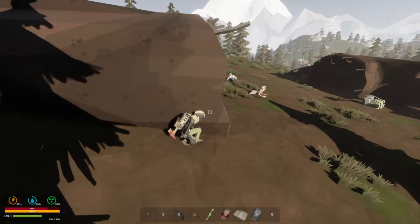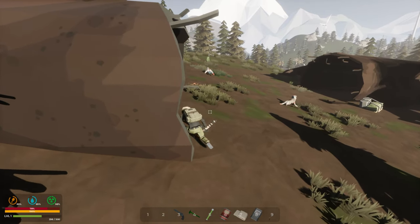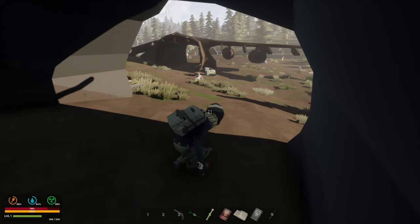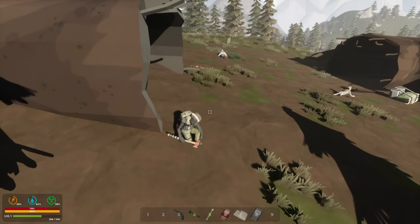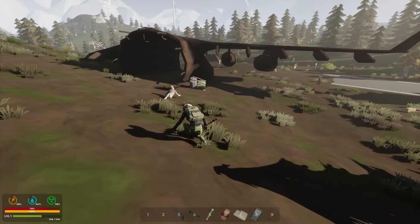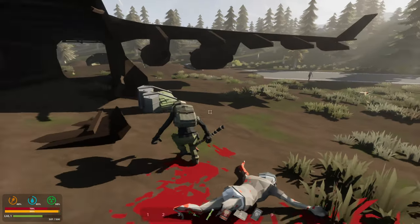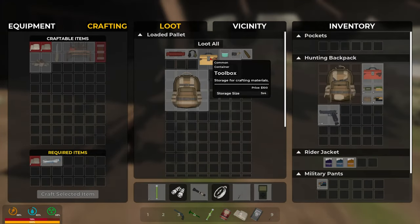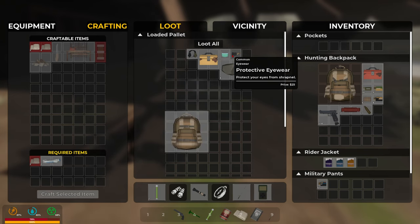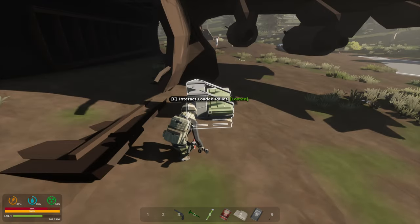Yeah, like that crate right there and an ammo crate right there. I don't know what triggers zombies honestly. Let's take all that — hell yeah! There's guns and stuff in there, I know there is. I'm gonna try to kill this zombie, then we'll go for the crate. Nice — there's gonna be guns and... there's not. That's actually horrible.